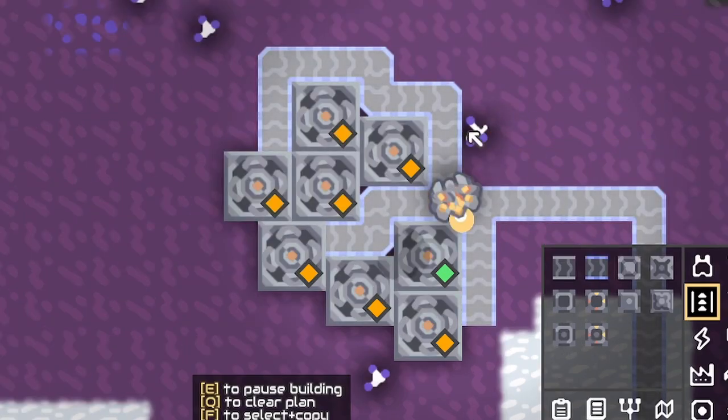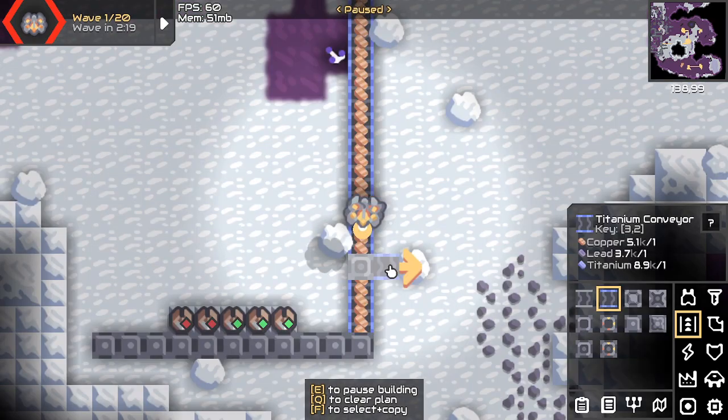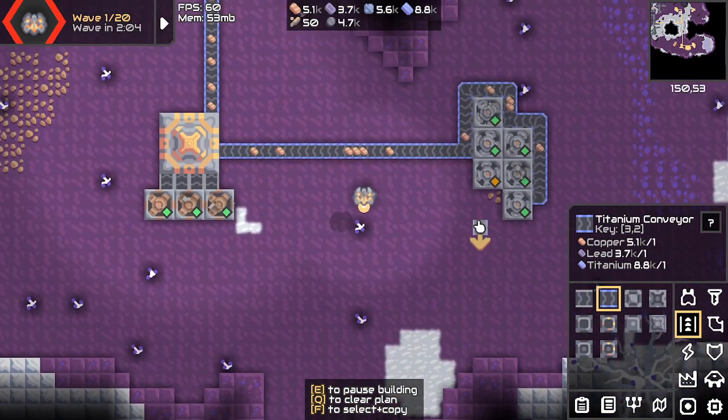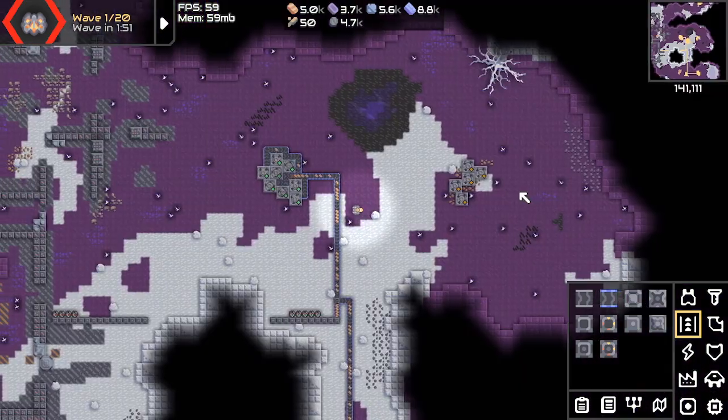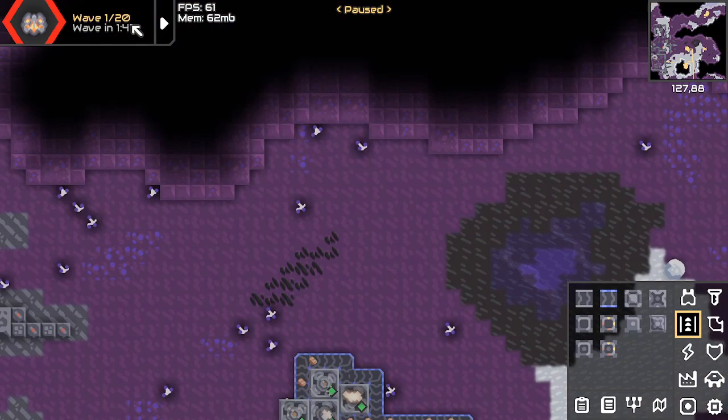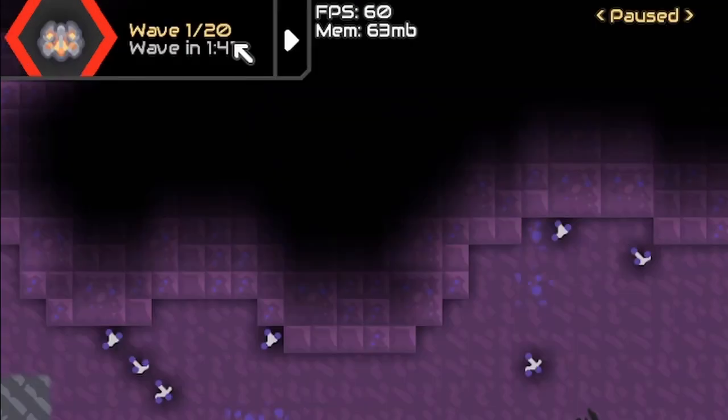Okay, I think that's fine. Wow, that's a lot of copper going in. Overflow gate right there, and then straight to the core. I also forgot to connect this one. I think our defense is good enough for the first round. And the game says it's wave 1 out of 20.